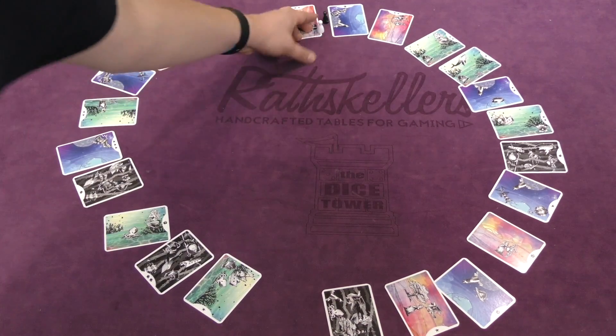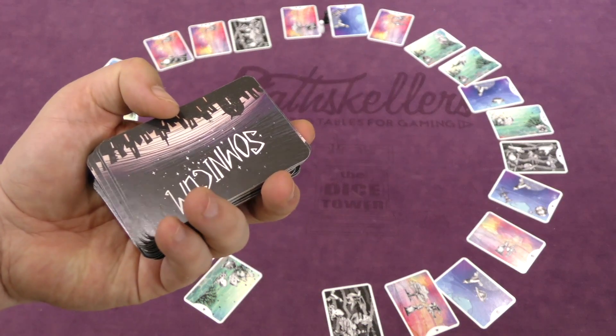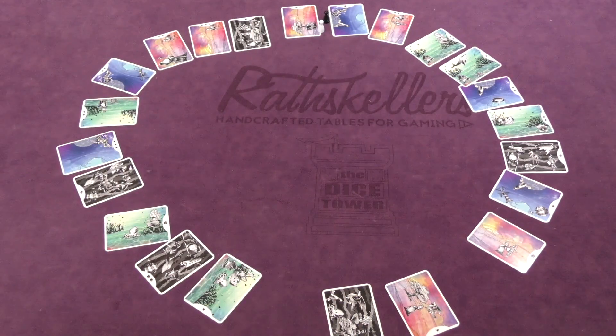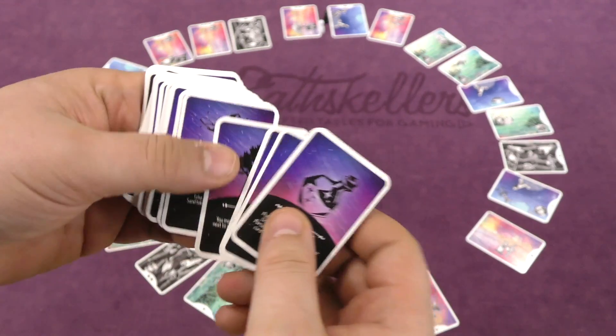After moving, you take the card you land on and add it to your dream. That's it - it's that simple. You keep going until very few cards are left or until the two pawns meet, at which point you deal out new cards and start another round. After three rounds the game ends and you score your dreams.